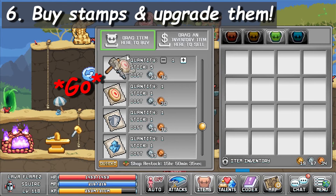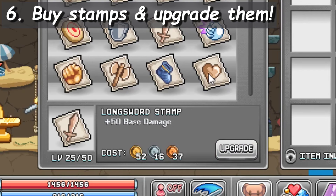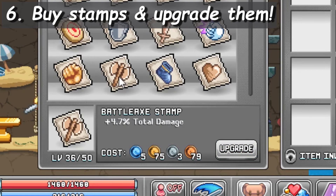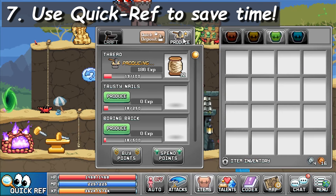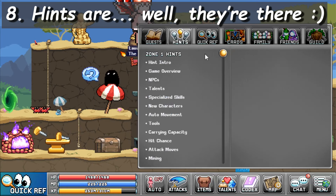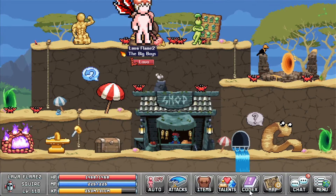Buy the stamps from the talent shop right now — go buy them right now. And always turn in your stamps when you get them. Don't forget to upgrade them with coins whenever you can. Quick Ref lets you check anvil recipes from anywhere, and it even lets you deposit anvil production items from anywhere. Hints are super informative, so you should totally read them whenever you — I'm kidding, I don't even read them.